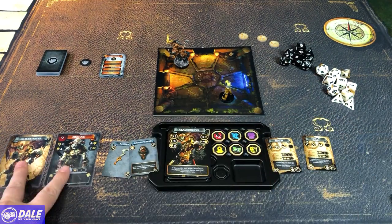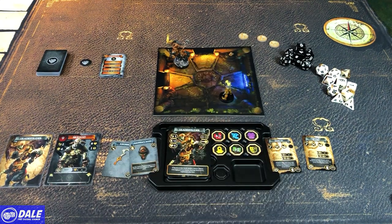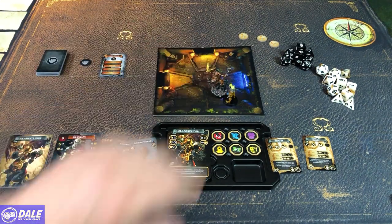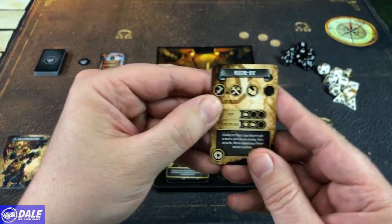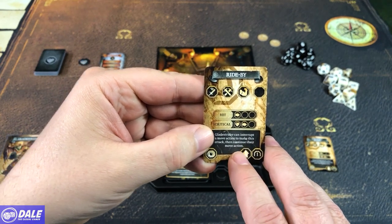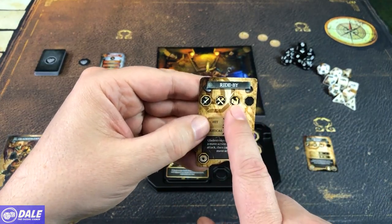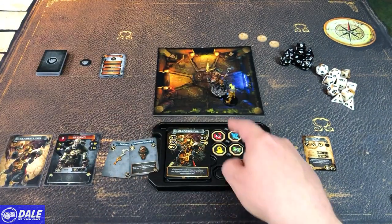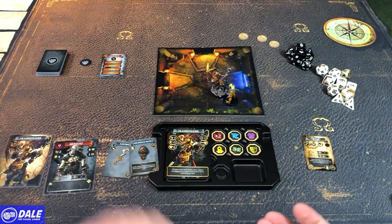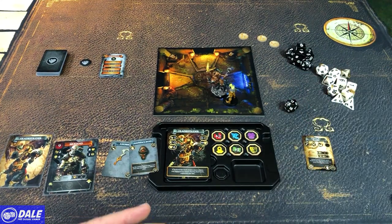When we're starting a round, we look at our initiative order — we get to go first and can take two actions. Our first action is going to be move, and we've got a movement of three. So we're going to go one, two, and then use a special ability called a ride-by. Glade Strider can interrupt a move action to make this attack, then continue their move action. We're going to interrupt our movement, make a physical attack testing our strength characteristic, roll a d20 and add two, trying to hit the target value of nine. We rolled a 13, which equals 15 — successful on the hit.